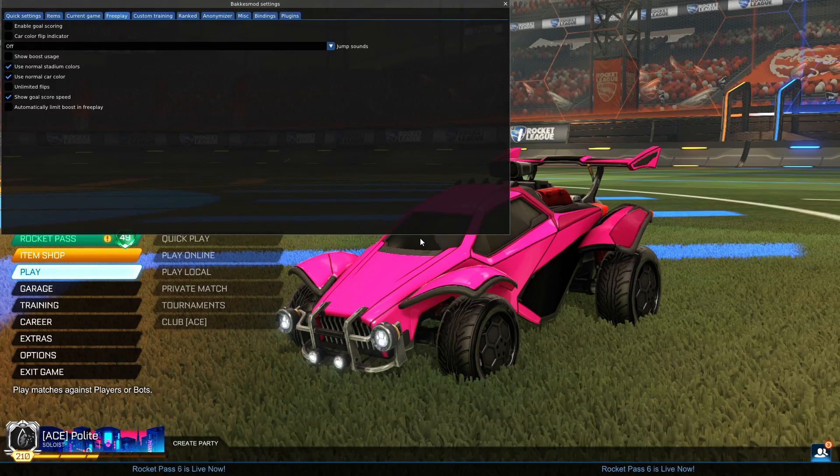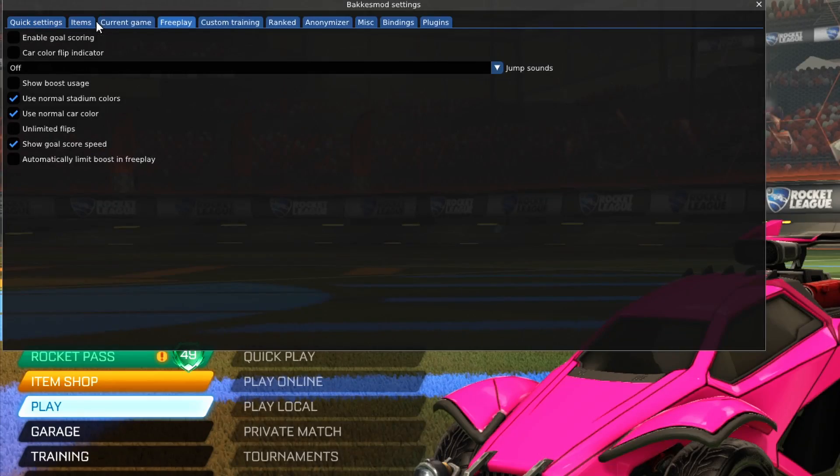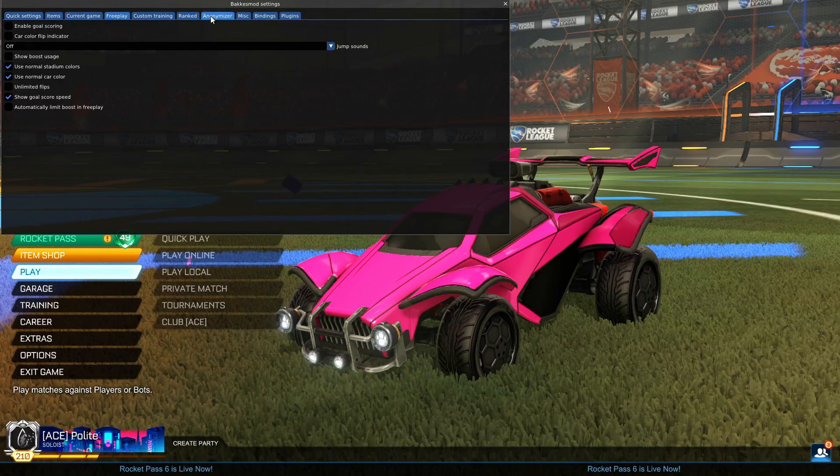If I press F2 it'll bring up Bakkesmod. Obviously after you download it there's a bunch of tabs at the top. Currently the most relevant tabs for me are the Item tab, Replay, Custom Training, and the Ranked tab. I don't do much with the other ones.